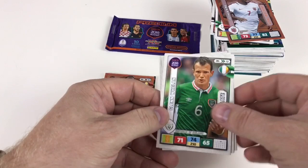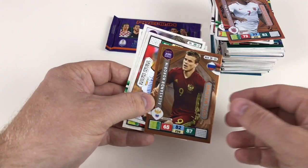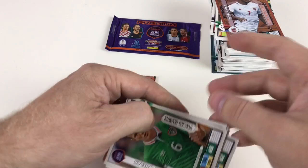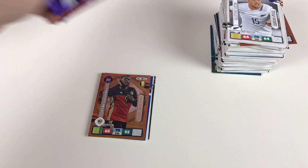In our last normal packet: Glenn Whelan, Clayton Lewis, Ben Davies, Hirving Lozano, Arjen Robben, Gerard Pique, and Alexandra Cochrane goal machine, Gabrielle Mercado, and Nicolas Otamendi. That's all the normal packs done — now the limited edition in the premium pack, can't remember who they all were. I think there were 10 or 12 of them.